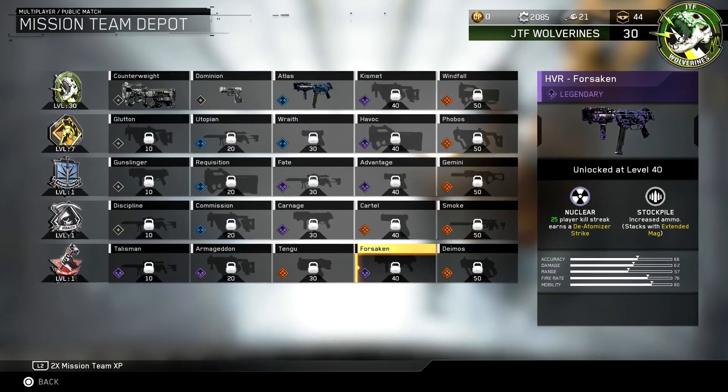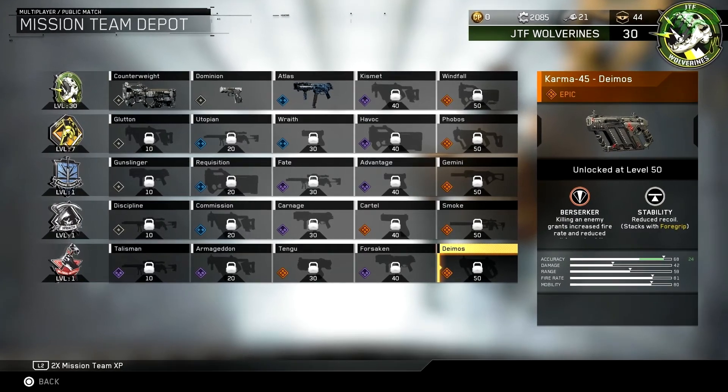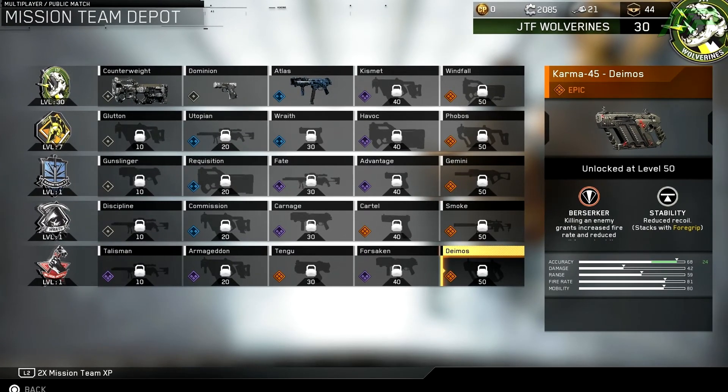For getting level 40 with the Blood Anvil you unlock the last legendary variant called the HVR Forsaken, which has the Nuclear bonus once again and increased ammo with the Stockpile bonus — overall a pretty decent variant. Finally, if you hit level 50 you unlock the Karma 45 Deimos, an epic variant. If you get a kill, you get increased fire rate and reduced recoil for a short time, and you also have naturally reduced recoil with the weapon, so it sounds very powerful but incredibly difficult to unlock.